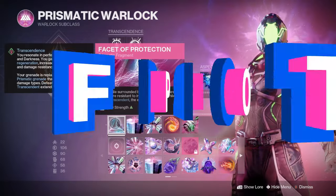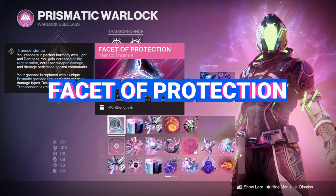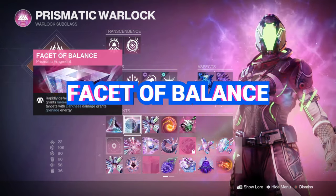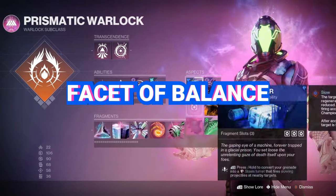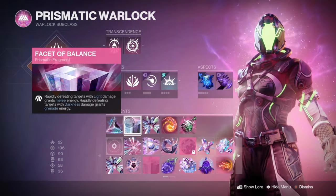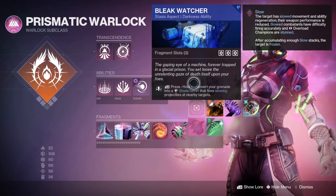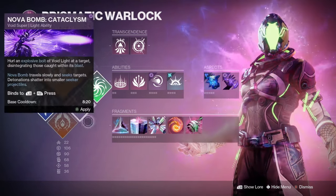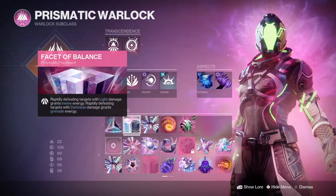For my fragments: Facet of Protection — while surrounded by combatants you are more resistant to incoming damage; while Transcendent the effect is increased. Facet of Balance — rapidly defeating targets with Light damage grants melee energy, which gives you Pocket Singularity and Devour. Rapidly defeating targets with Darkness damage grants grenade energy, so you're syncing everything together and constantly building Transcendence energy.